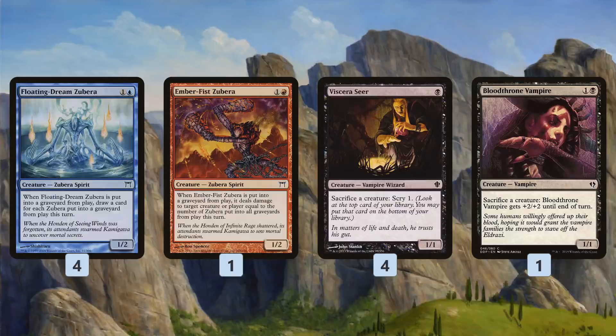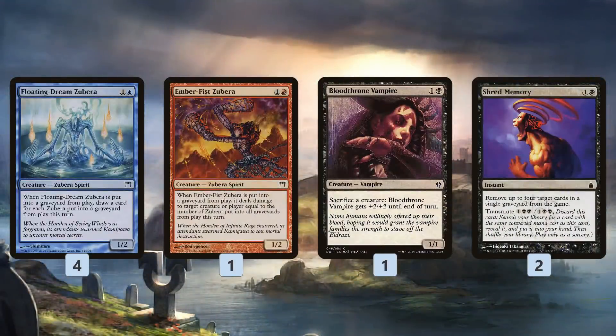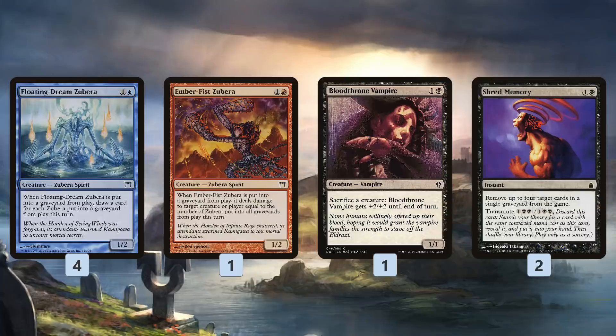Viscera Seer is our main sack outlet — really good because it lets us scry as we're sacking to find the rest of our combo pieces and keep the combo going, eventually getting what is essentially a Storm-style kill. Bloodthrone Vampire is our backup sack outlet, but it's also really important because we have Shred Memory as one of our primary tutors. Shred Memory can transmute for three mana to get something that costs two mana, which means we can get either of our Zuberas or our Bloodthrone Vampire — so it gets both halves of our combo.